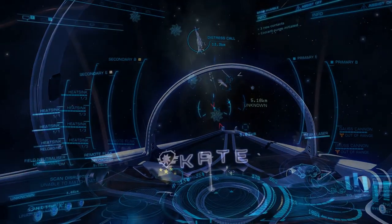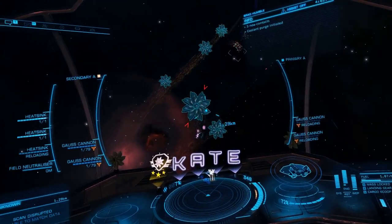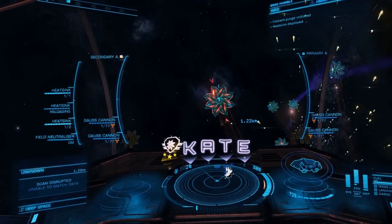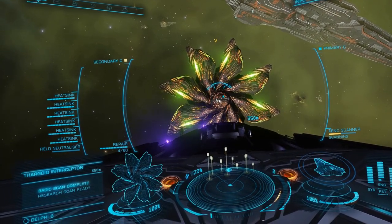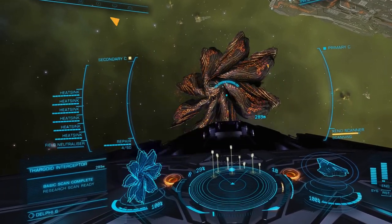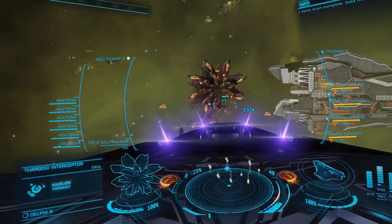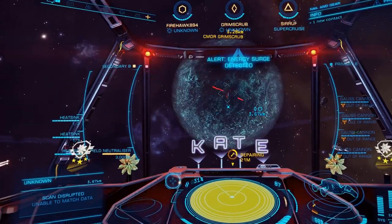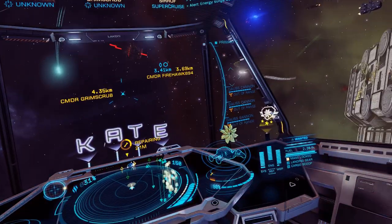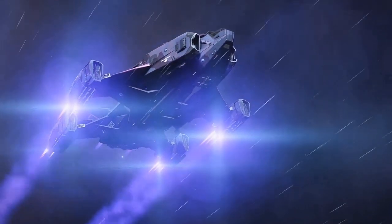For utility slots, equip at least three heatsink launchers all with ammo capacity engineering — this will give you 12 heatsinks before needing to synthesize reloads. The fourth slot can be used for a xeno scanner, which as a beginner will allow you to scan the interceptor and see the usual target information you'll be accustomed to from normal combat, and will also allow you to sub-target hearts. When you gain experience you will most likely ditch the scanner in favour of something more useful, but I would definitely recommend starting with one. Follow these guidelines and you will have a suitable ship to begin killing Thargoids.